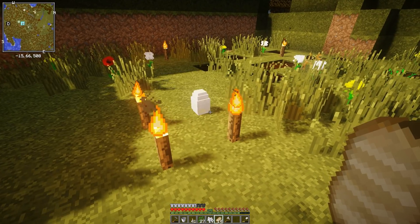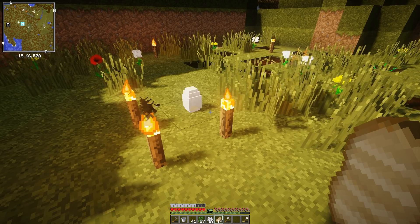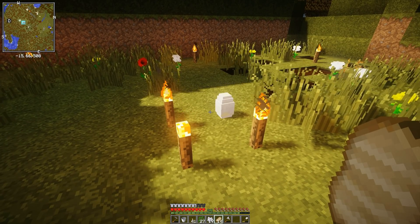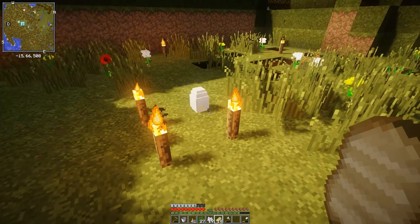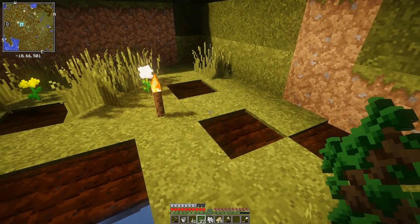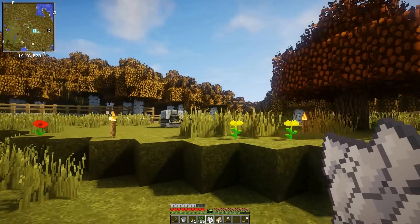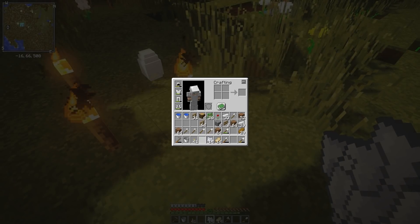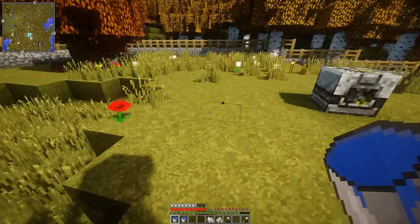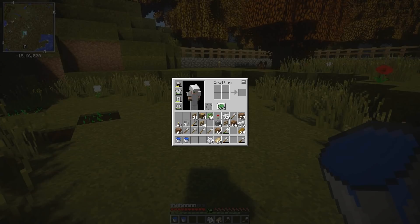They got rid of the colorful dinosaur eggs with the update — the eggs are no longer super duper colorful. I miss all the old textures for the dinosaurs and the eggs. Because all the old ones were super duper fun, and now they're realistic but kind of boring. That's my two cents on Fossils and Archaeology right now: cool, but boring at the same time, which is somewhat paradoxical.